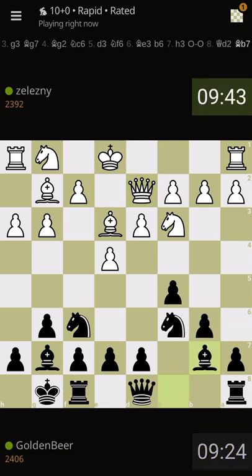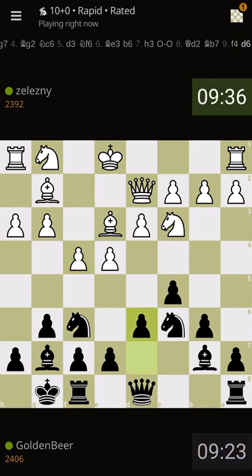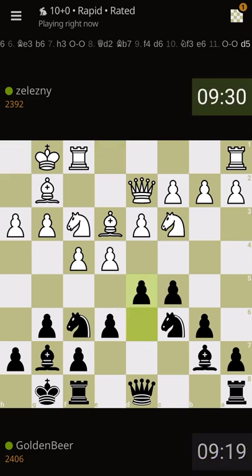This time with the Sicilian against the Closed Sicilian. I'm always wondering why these players play the Closed Sicilian — the problem from my point of view is that they play e4, meaning they want to play a bit aggressive. If he exchanges in the center, I'm very happy.